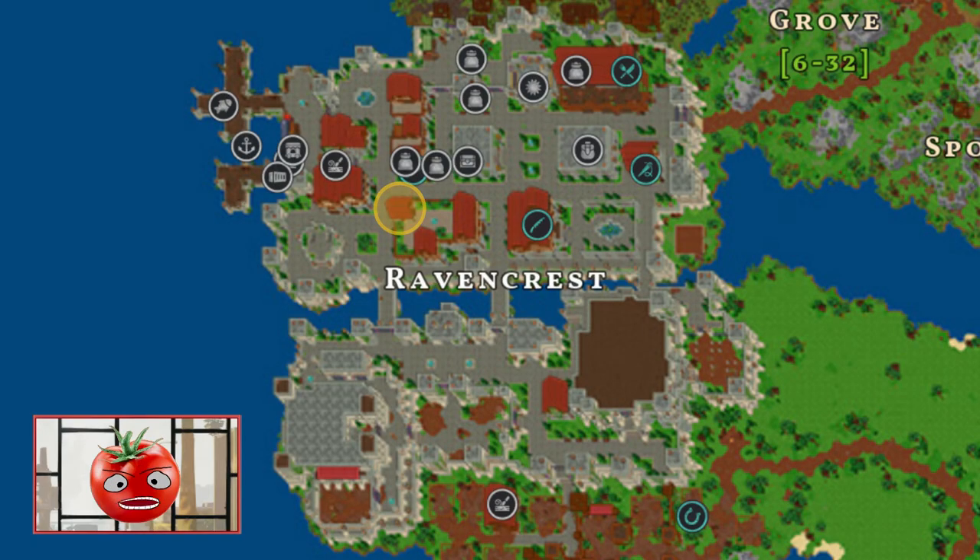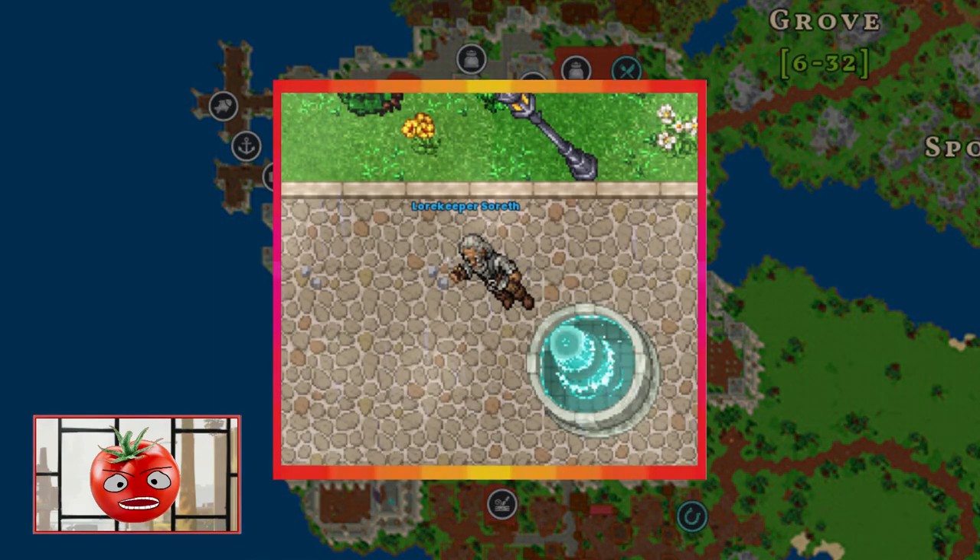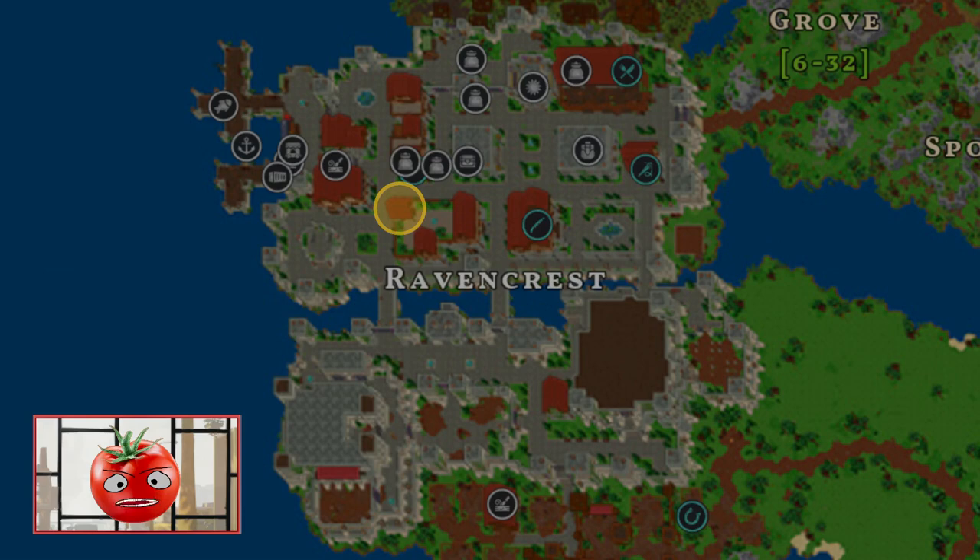Get to this location in Ravencrest, go to the tiered floor and talk to the Lorekeeper Sored NPC to exchange those materials for the cosmetic item.